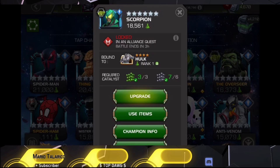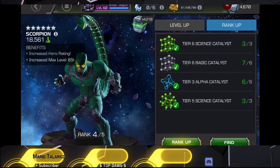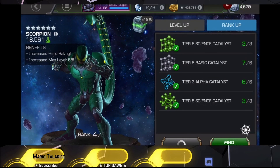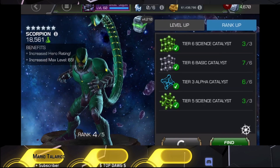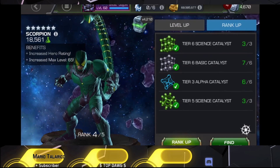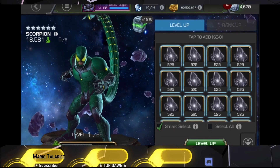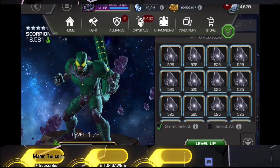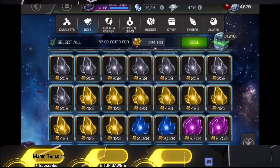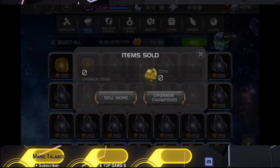Going back and looking at my rank fives, I'm thinking about who's going to benefit my roster. We just took Iceman up to rank five, and looking at that, there's one science champ who really benefits from having Iceman on the team — and that champ is, drum roll please... Scorpion. We're going to take Scorpion to rank five. The synergy with Scorpion at rank five: Iceman on the team gets extra crit damage to create more cold snap passives.